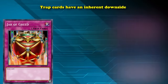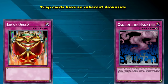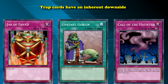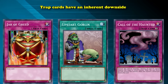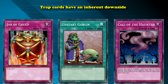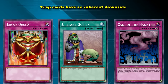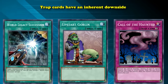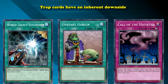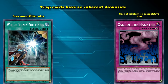The best example of that are cards like Jar of Greed and Call of the Haunted. Jar of Greed simply allows you to draw one card and doesn't really see any competitive play. The card Upstart Goblin allows you to draw one card, but at the cost of giving your opponent 1000 life points, and that card is so good that it's currently limited to one copy. Call of the Haunted allows you to special summon any monster from your graveyard and is not once per turn, so if you have three copies you can use all three on the same turn. World Legacy Secession allows you to special summon one monster from your graveyard but only to a zone that a link monster is pointing to and also has a hard once per turn. World Legacy Secession sees competitive play, and Call of the Haunted sees absolutely no competitive play in the modern meta.